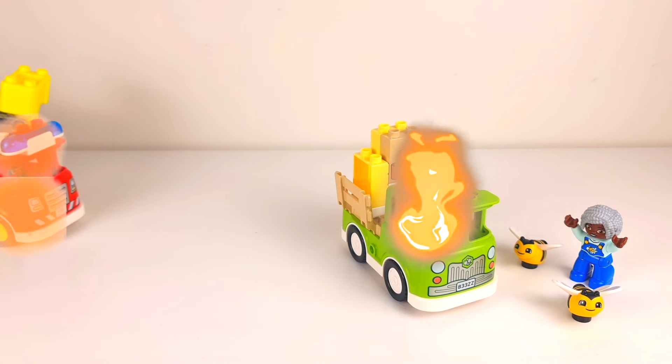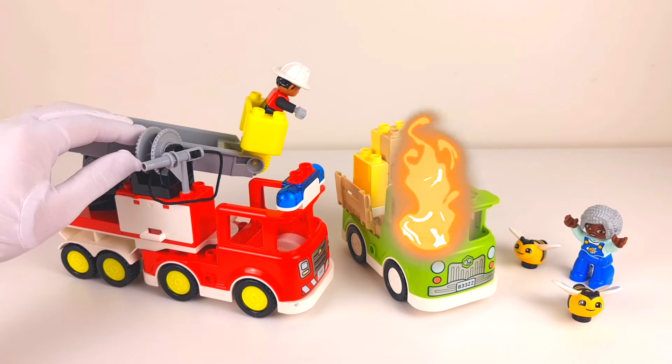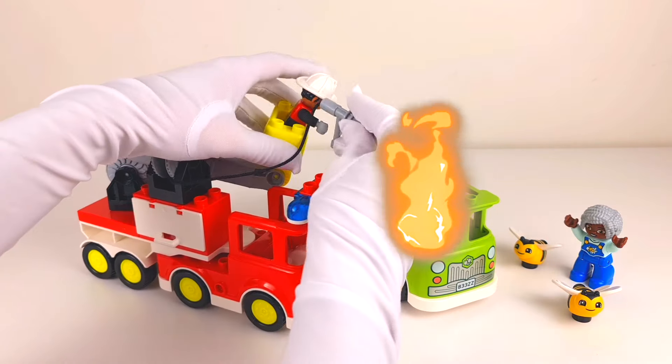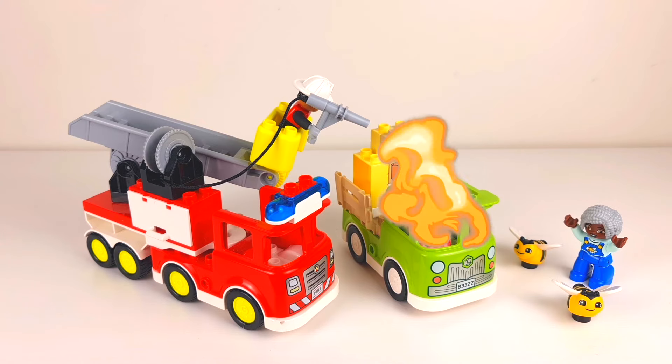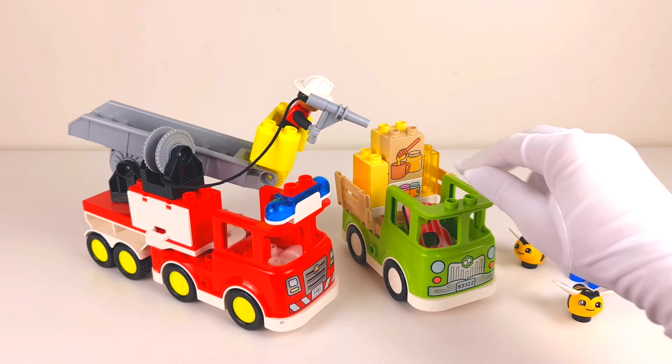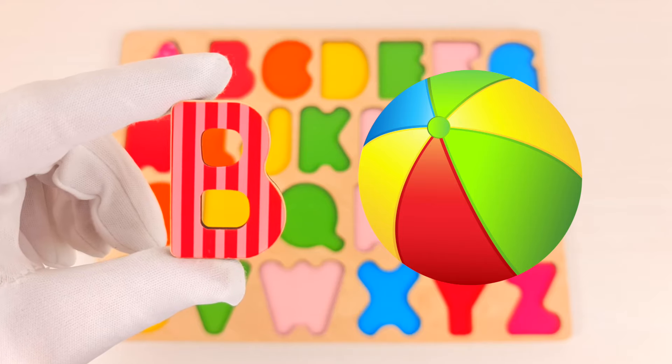Oh no, a car is on fire! The fire truck came right away. Let's take out the fireman — he will help us to put out the fire. Amazing, we did it! And what do we have in the car? This is our letter B. B is for ball.